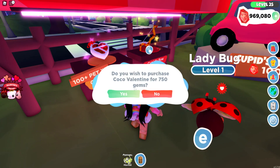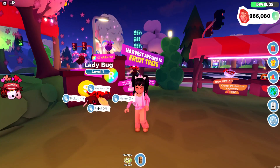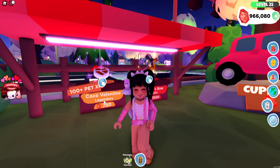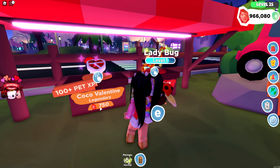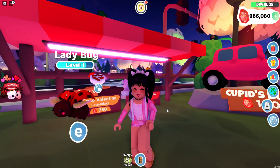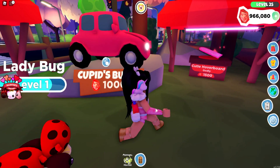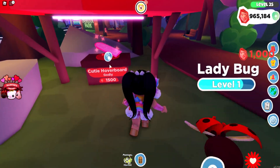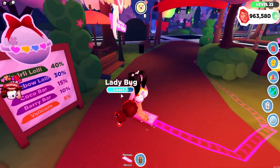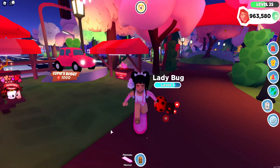We're going to need to come over and definitely buy a bunch of these. When it comes to the Choco Valentines, they are legendary and they are 750 gems each. This is going to help you with aging your pets quicker, just like those chocolate Santas in the Christmas event. We also have a Cupid's buggy and a cutie hoverboard. Oh my goodness, that is so cute — absolutely my new favorite personal vehicle.